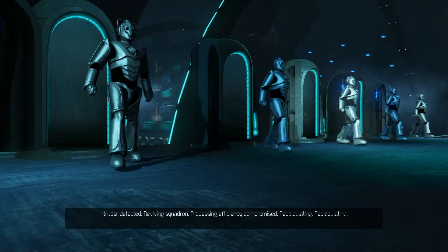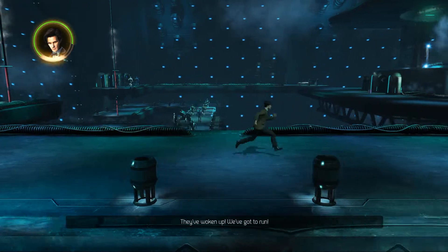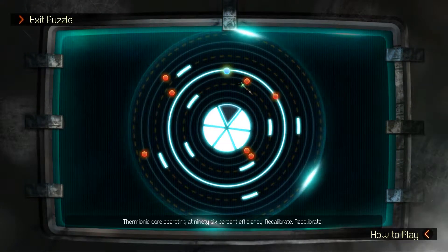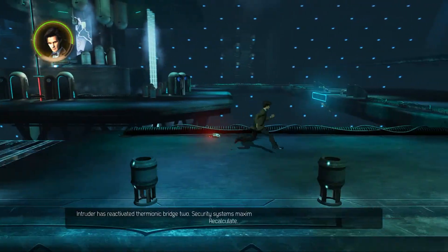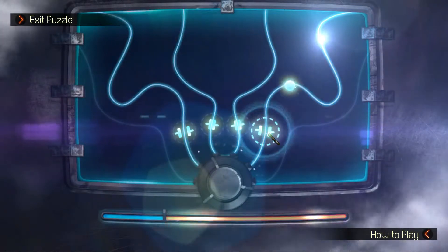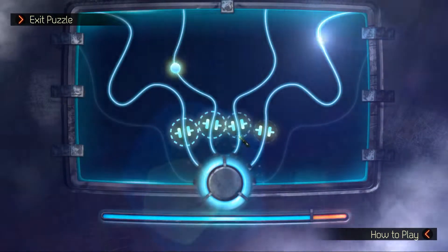Recalculating thermionic vectors, core efficiency increasing - oh, this is going to be dangerous. Run away! Intruder detected - reviving squadron, processing efficiency compromised. Something stirs in the Cybermen - they've woken up, we've got to run! Thermionic core operating at 96% efficiency - recalibrate, recalibrate. Systems maximized. You can stop, you can come through - you're alright. That's it - you're done.